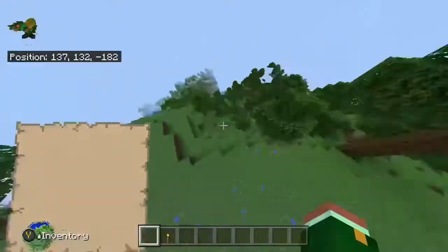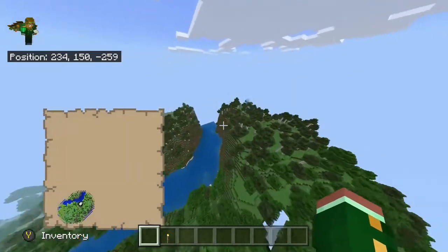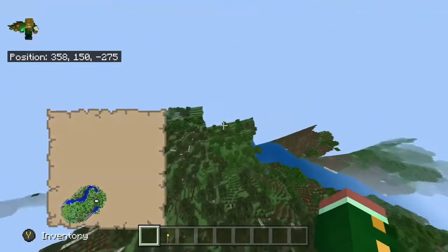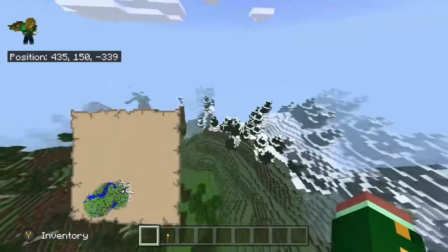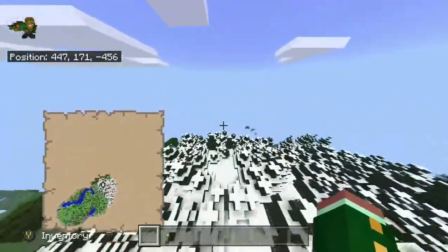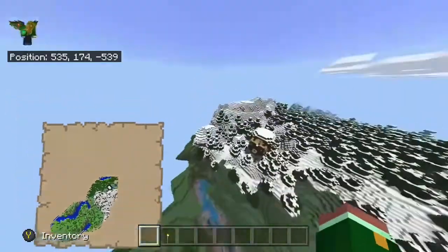For the pillager outpost, all you've got to do is follow this river. You're going to encounter this kind of biome, and at the edge of the biome, right here, is the pillager outpost.